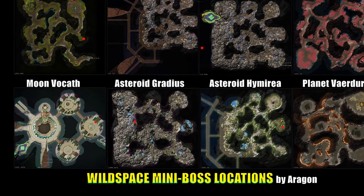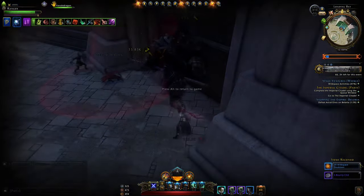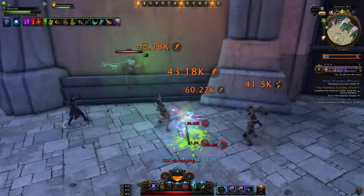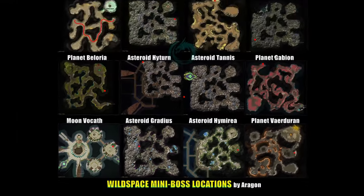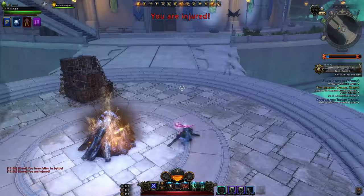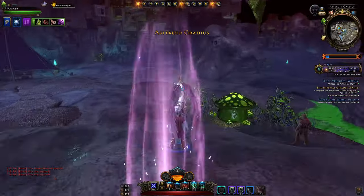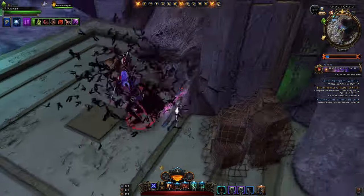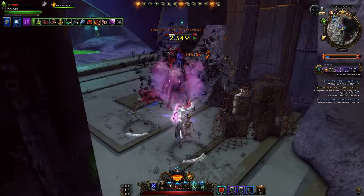For the new maps: Moon Vakoth, you'll find him just here — a Jeeves guarding this gate. We kill him and he gives us 20 doubloons like before. But now we have a new currency, bounty chit — you get five of them every boss you kill, even from the older Module 27 bosses. Jumping to Asteroid Gradius, out of all the new mini bosses this one is the easiest to get to. He's very close to where you enter, and you can beat him up. Much like the Zara boss map, you'll use this boss to instance hop and farm him over and over.